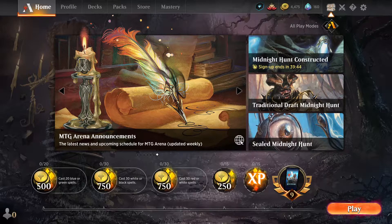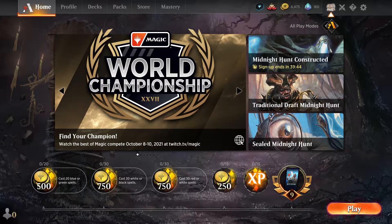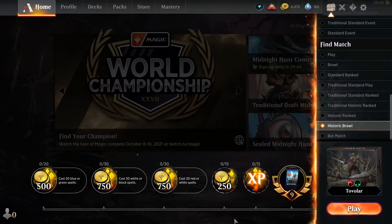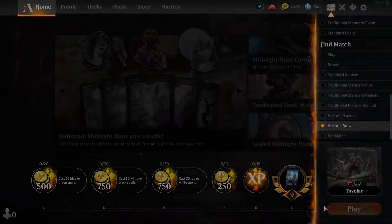Hello everybody, this is TipTopMTG here today with another Magic the Gathering Arena video. In today's video we are going to be doing something a little bit more casual, and we are going to be simply playing some MTG Arena. Today I'll be playing a Tovalar Historic Brawl deck. I'm really just going to be playing a couple games with this, kind of talking through it, just having some fun. If you want to see the decklist, it's in the description down below. It's pretty much just every werewolf I could put, some tribal support, and some of those things that fill up a Historic Brawl deck. It ends up being a pretty fun time, so let's just get into this.